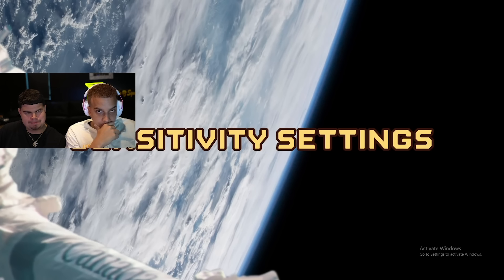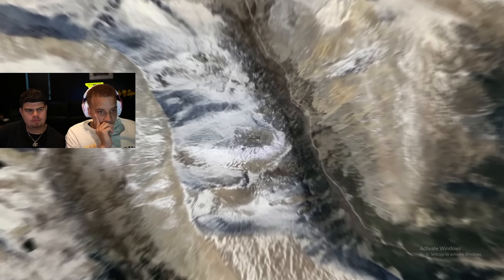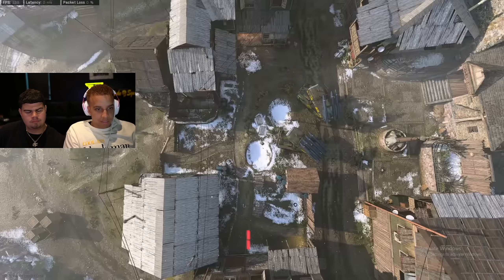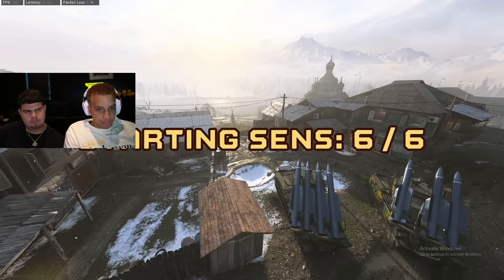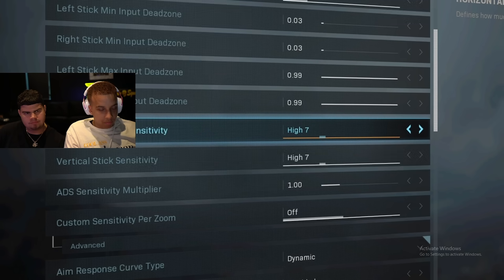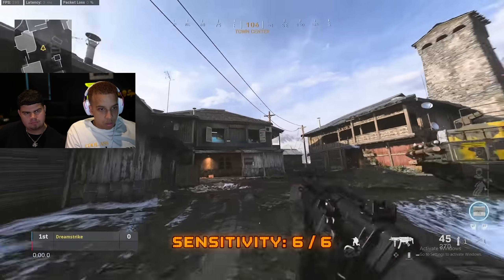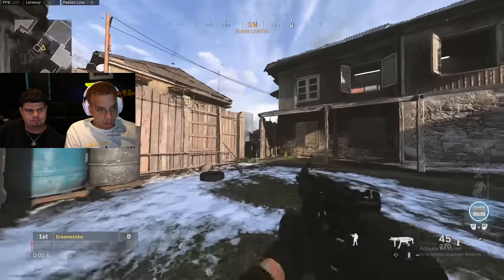To have great centering you need great aim control, and your ability to control your aim is tied directly to your sensitivity settings. So we can find our best sensitivity settings by using our centering. Dream Strike's test: create a custom game in Modern Warfare multiplayer, make up an imaginary path, pick several targets along that path where enemies could appear. He started at sensitivity 6-6 — the goal was to run back and forth centering to each target, and slowly raise sensitivity until aim became really inconsistent.